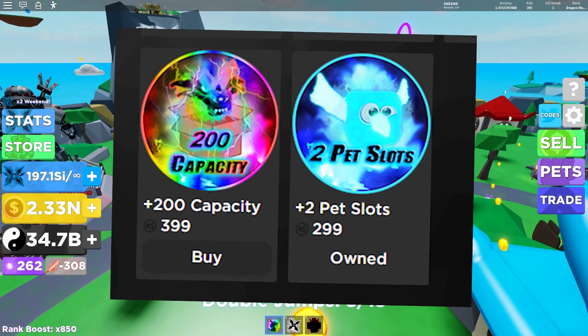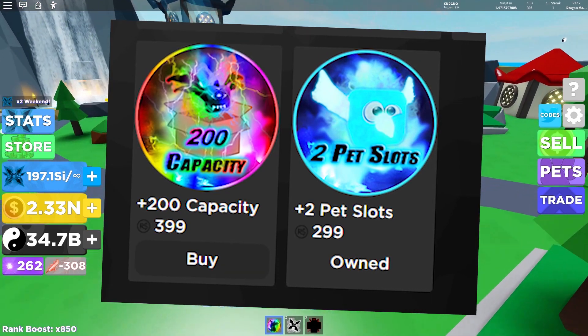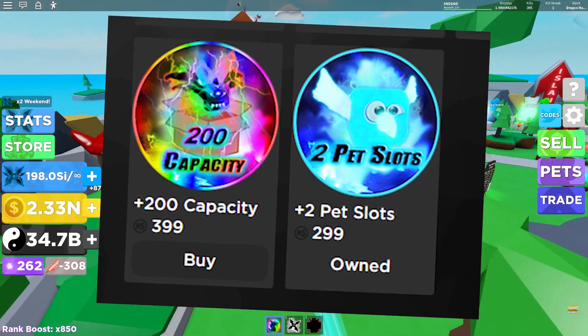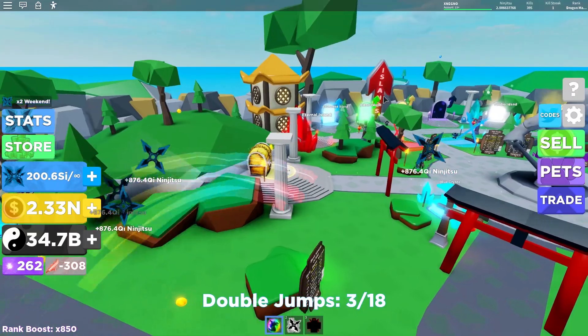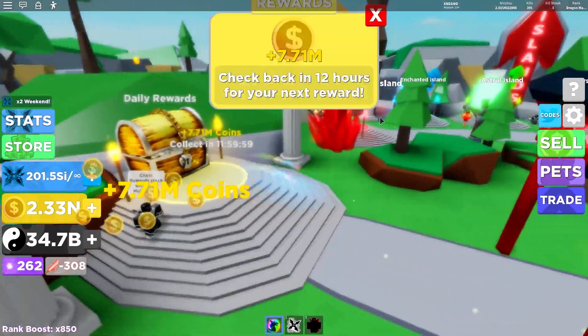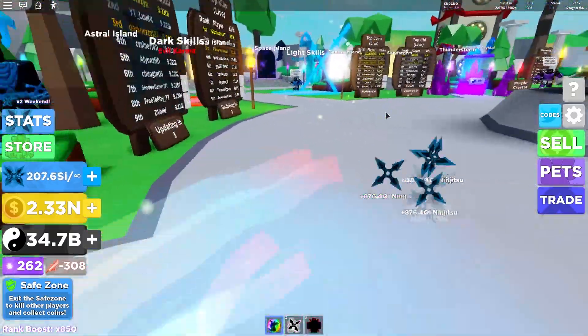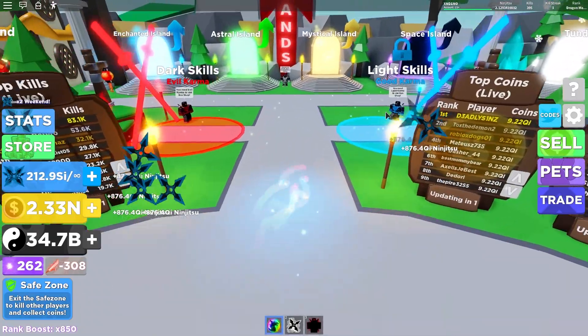There are also two new game passes. The first one is plus 200 capacity and it can be stacked — price is 400 Robux. The second one is plus two pet slots and it can be stacked — price is 300 Robux. And the last thing is the limited time Black Legends Crystal has disappeared, so you won't be able to make the Immortal Emerald Dragon. Now watch the video to get more information about each update.